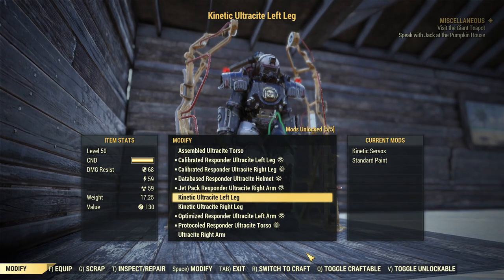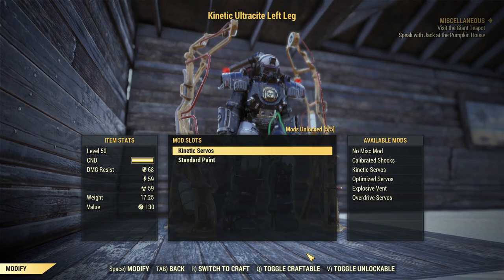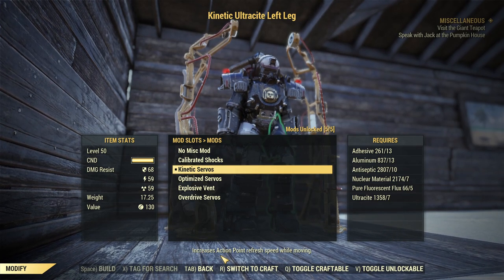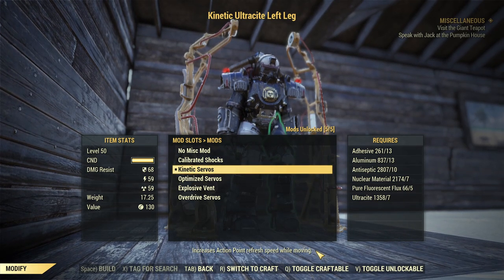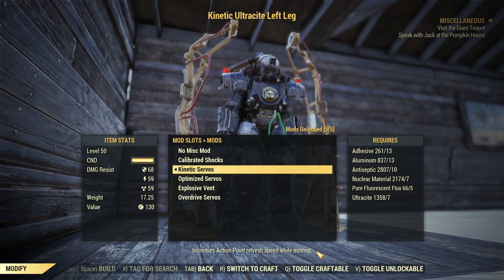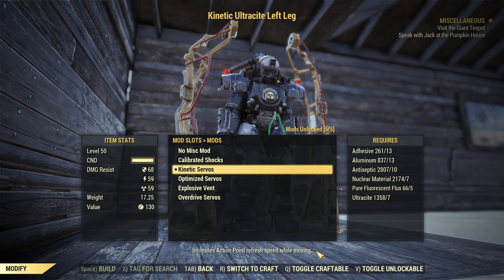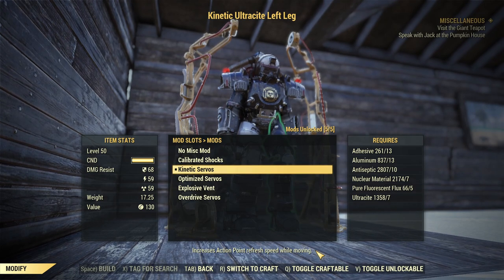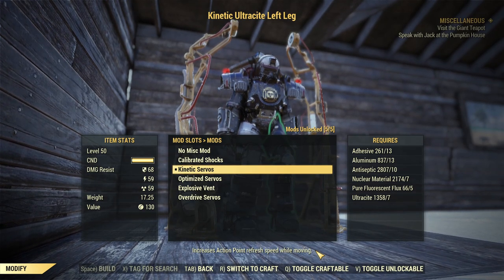For the legs in B-tier: Kinetic Servos. It offers quite nice AP refresh speed, but only when you are moving — that's the downside. If you modify both legs it's about the same AP regeneration as Core Assembly on the torso, but you need to actually be moving. If you walk into a wall it will not work.